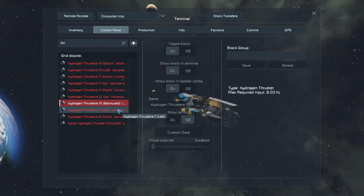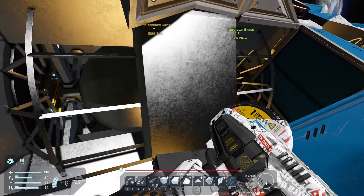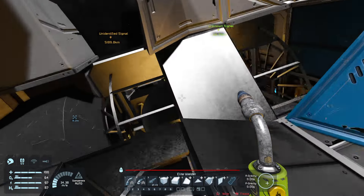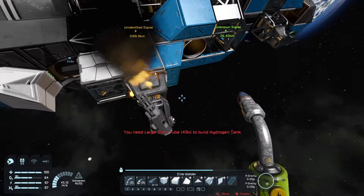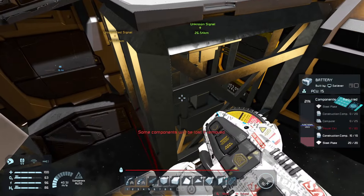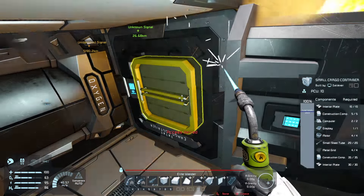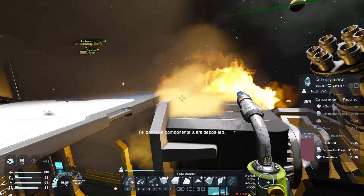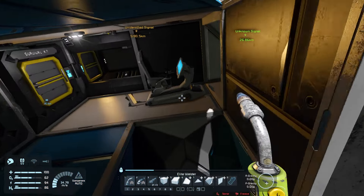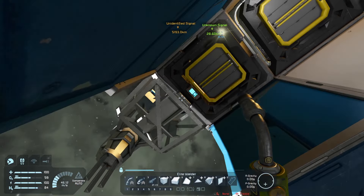Still access denied for the thrusters — not great. Could it be just this hydrogen tank here? What if we just got rid of it or repaired it? I don't think we can repair it — it's a lot of large steel tubes. What if we get rid of this old battery that I couldn't recover? Still access denied. Not great.